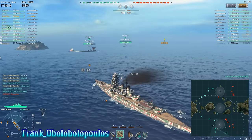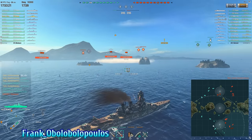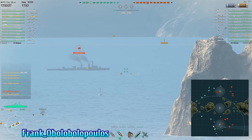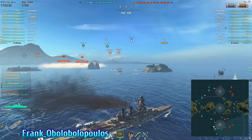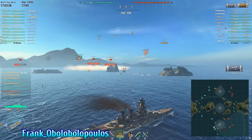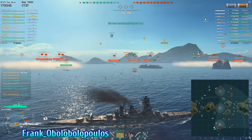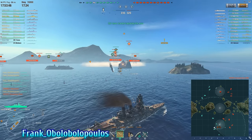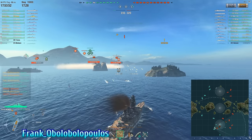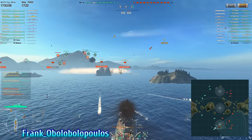There is an enemy St. Louis also coming towards Frank, but it's not the easiest shot as the St. Louis is still at an angle. The easier shot would have been against the Konigsberg, which was presenting a broadside. Frank, in the future, for a ship like that presenting a broadside and not going very fast, take an extra split second to perfectly line up a salvo. Sometimes that extra half second is the difference between a couple of hits and actually landing citadel hits — especially since the Konigsberg wasn't moving, you could have just waited that extra bit.